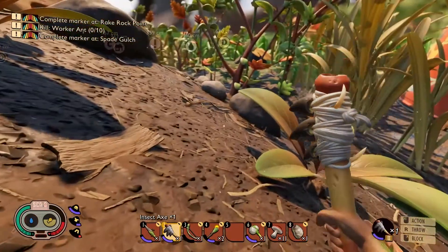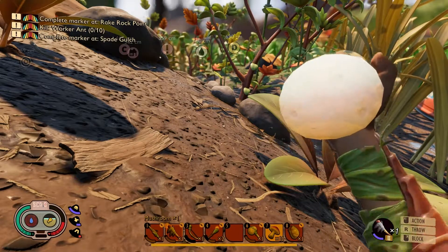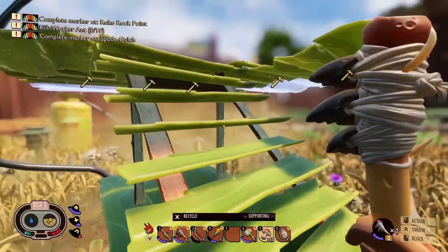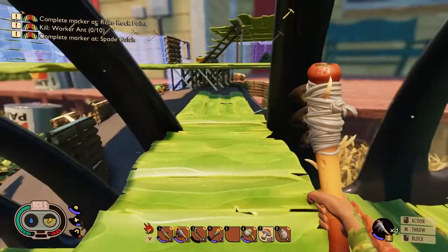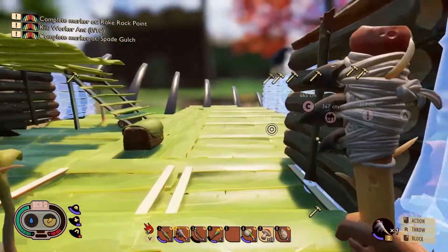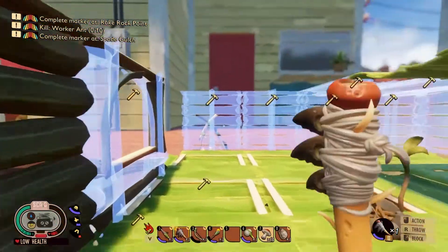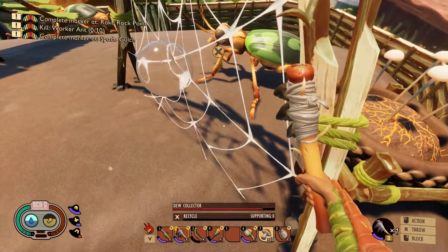I noticed an update on the game — the sound when you are eating is different. That's a new sound, a nice touch. What I want to do is complete this platform over here in order to build the dew collector and water tank, move it up here, and after that we are gonna build the mushroom garden and bring up the base so we can build these walls and the roof.